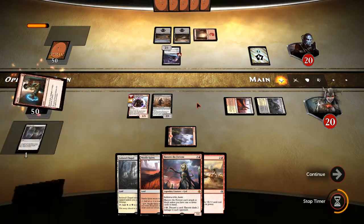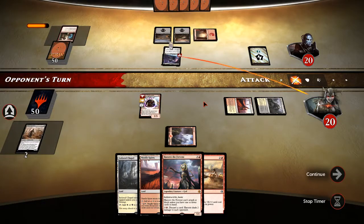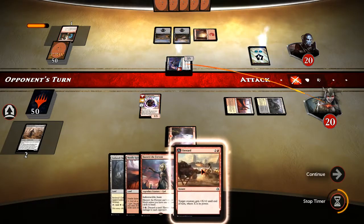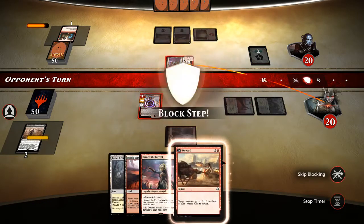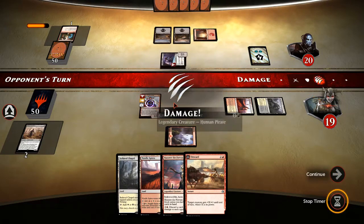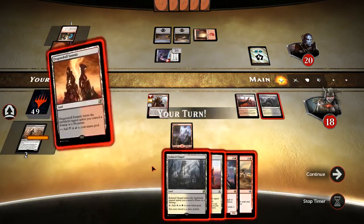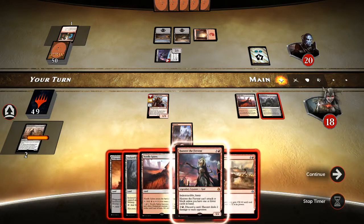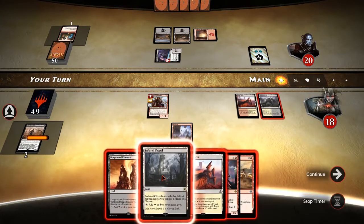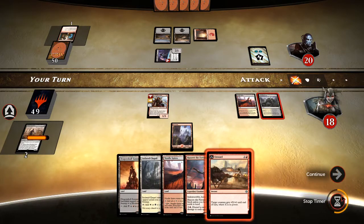Okay, there's the Shock. He attacks with Glint Sleeve Siphoner. We can't block because it has Menace. But luckily for us, Carry Zev has Menace too. Hazard can't do anything yet. I guess we'll attack and see what he does.